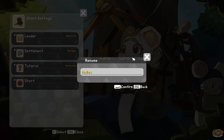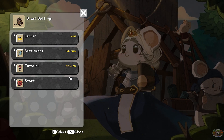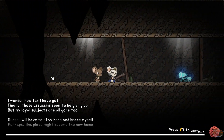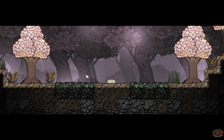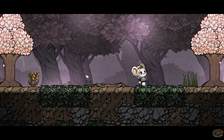We've got a settlement called Indie-topia and then a tutorial. Let's start it up! It seems those assassins are finally giving up, but my loyal subjects are all gone. I guess I'll have to stay here and brace myself. Perhaps this place might become a new home. So I'm running from assassins — good to know. Am I digging upwards? Popping my little head up.